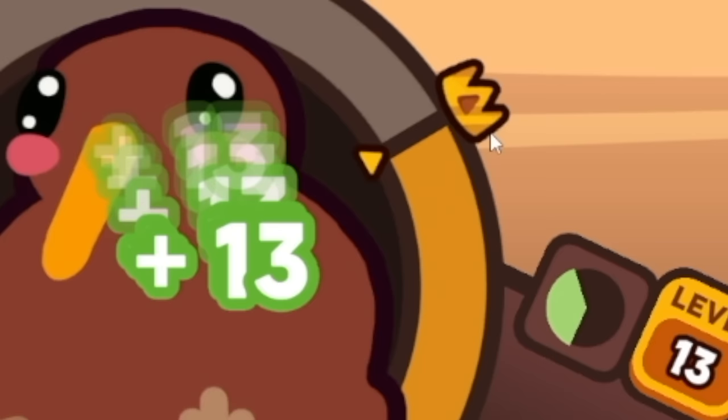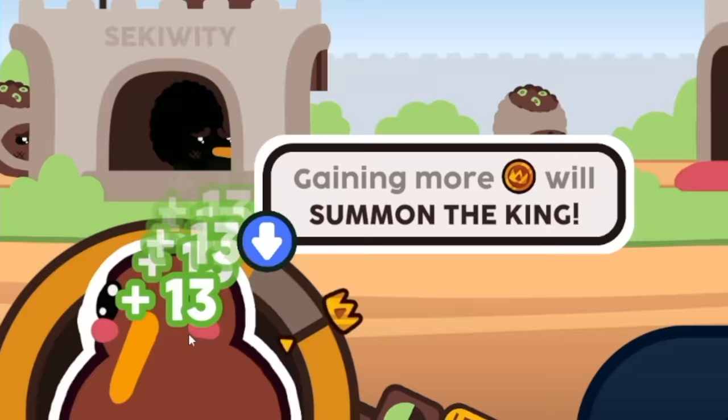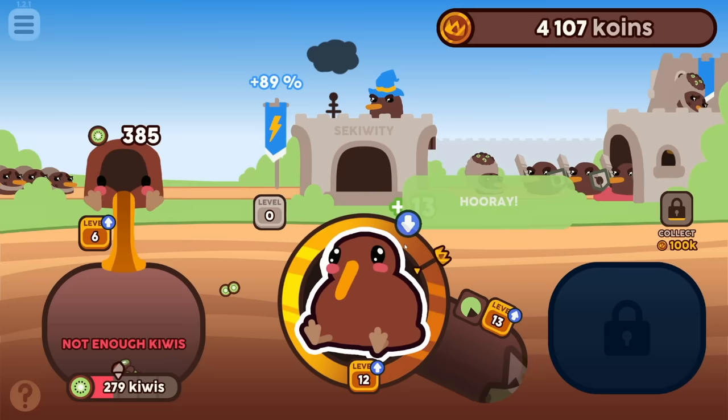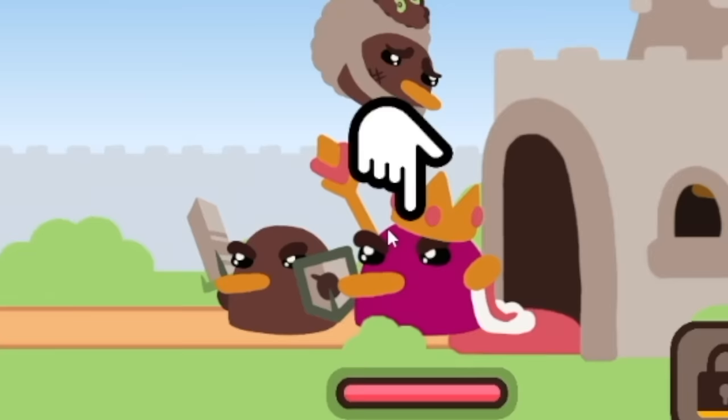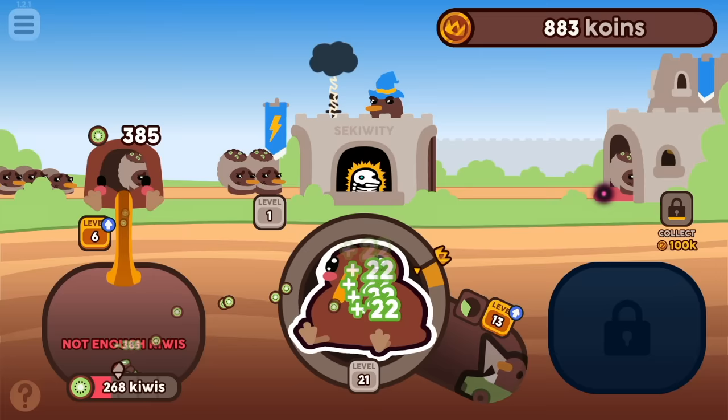What happens when this crown gets completed? More security, I guess. And then more kiwis and then more security and then more kiwis gaining more gold will summon the king. Did I summon the king? What are these guys? Knights? Are these my enemies? I can click this guy for free money. Did he drop his life essence right there? Delivery speed go up. I just need to buy my kiwi cursor. Now I'm getting 22 kiwis per click, that's a lot better.